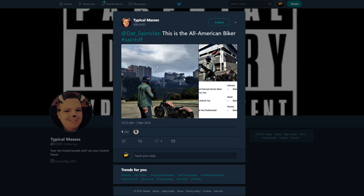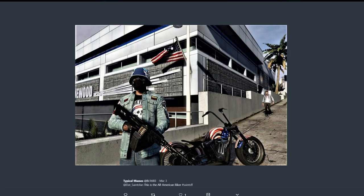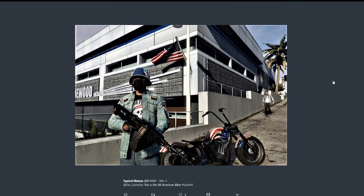The final one is from Typical Masses — this one is the All-American Biker. Pretty awesome outfit with pretty awesome pictures. I love the actual bike to go with it because obviously if you're the All-American Biker you've got to have an all-American bike. I love the flag in the background too. As for making it, you need the Ranch Parrot or Patriot T-shirt, the Patched Venom Denim Biker Jacket, and then all the other stuff. It comes out pretty awesome if you like riding around on non-sport bikes.